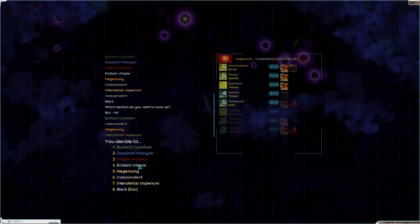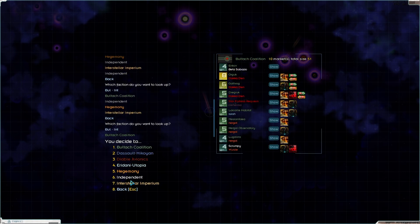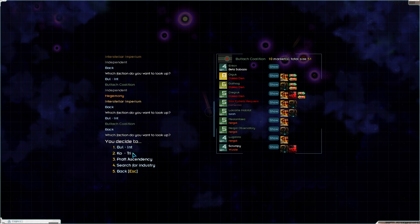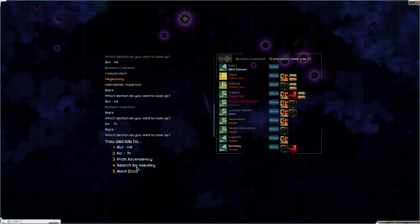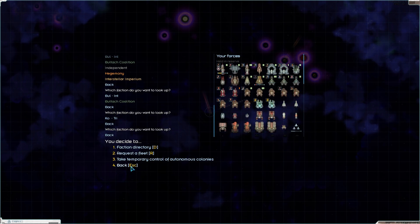So it's going to be the Hegemony, the Imperium, definitely Tritachyon, Diktat, Persean League. Once we've got those guys out of the game, we'll see what we're doing elsewhere. But for now, that's the goal.